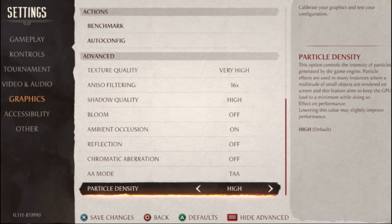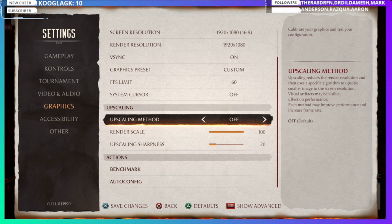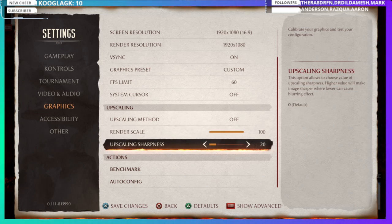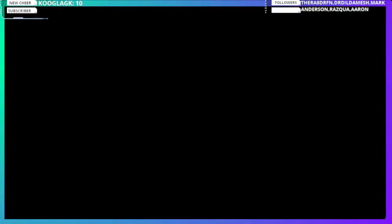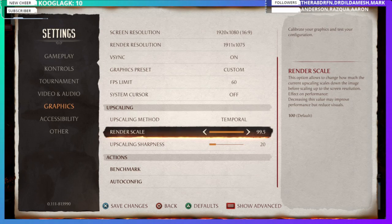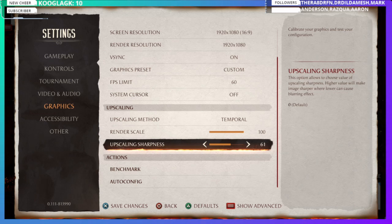1080p is basically the standard now. If you're a GTX 1060 user trying to play 1440p and you've already lowered everything to Normal with anisotropic filtering at 8x and you're still having issues, I recommend using the upscaling filter. Go to upscaling method, turn it on — you'll have a few options. If you have an AMD card, use the AMD option. I personally use the temporal upscaling method.